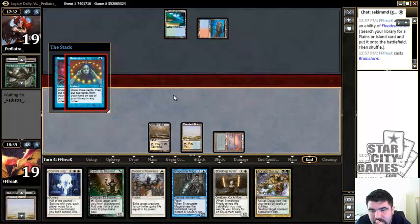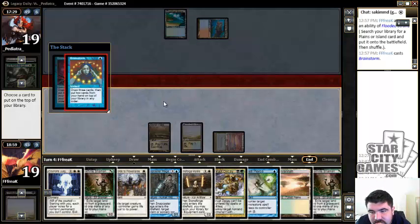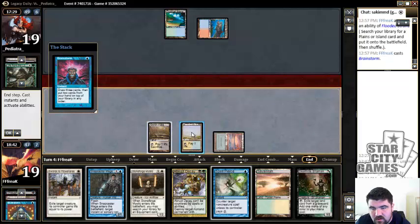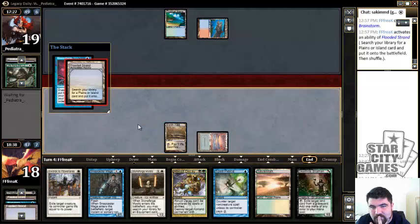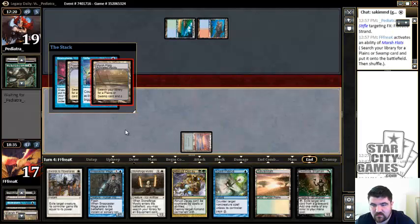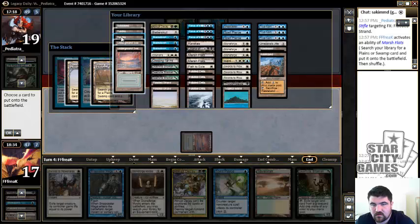I'm going to respond with a Brainstorm. What do I not want? I don't think I want the Council Judgment. Since we have green, maybe we don't want both. I think we want all of these, so maybe we just don't want two Death Rite cards, and I want to try to get all my lands out here. I don't care if he resolves a Brainstorm — I just want all my mana. He might have a Daze here, which will be good. Since we have a Savannah in hand, I think we just have to get double Underground Sea.